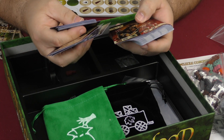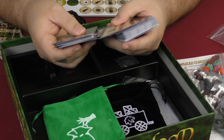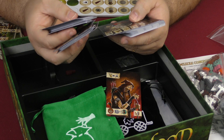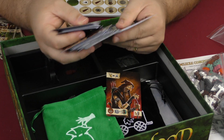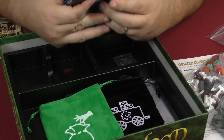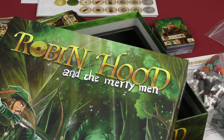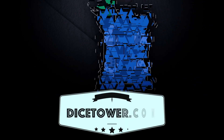I don't quite remember how all of it works — I need to read through that rule book again. There also appear to be some bad guys coming into the deck, and different kinds of event cards that happen throughout the game. That's pretty much what you're going to be getting within the box of Robin Hood and the Merry Men. Thanks for joining us today, and we'll see you on the flip side — take care.